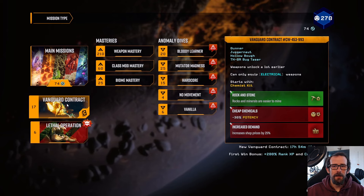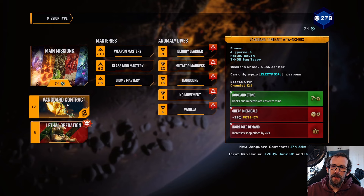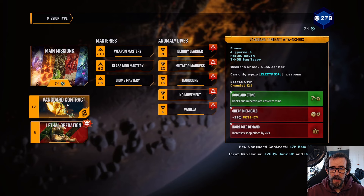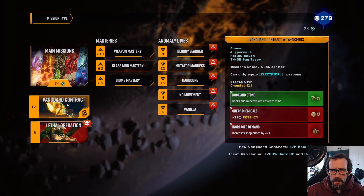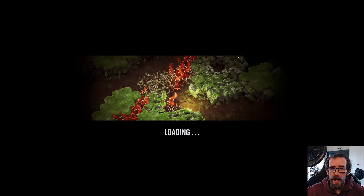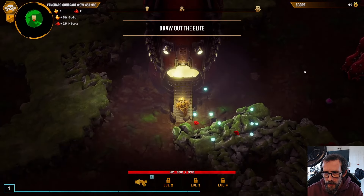The Vanguard Contract — today we get to play as the Juggernaut Gunner in the Hollow Bow. We start with the Thor Bug Taser and can only use electrical weapons. We're going to get all our weapons between levels one and four and we're starting with a Chemist Kit. Rocks and minerals are going to be easier to mine, so that's going to be fun. Cheap chemicals give minus 30% potency, but the Chemist Kit's offsetting 15% of that already, and shops are going to be increased by 25%. So let's jump in and show off some Shock Turret Supremacy with the Juggernaut.